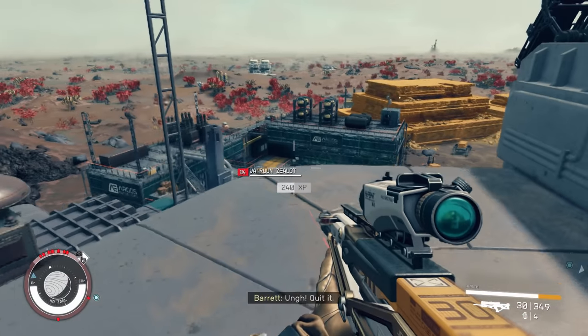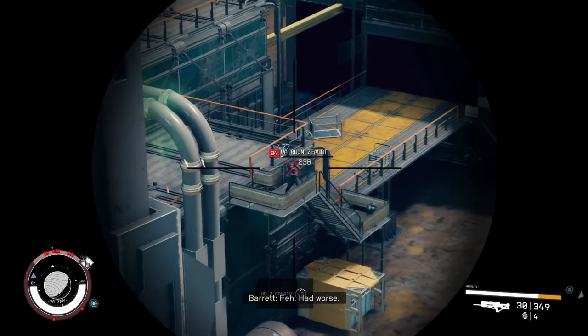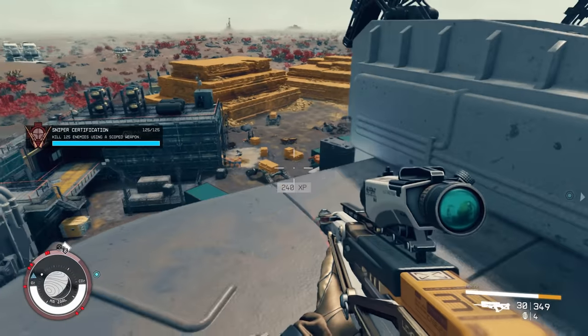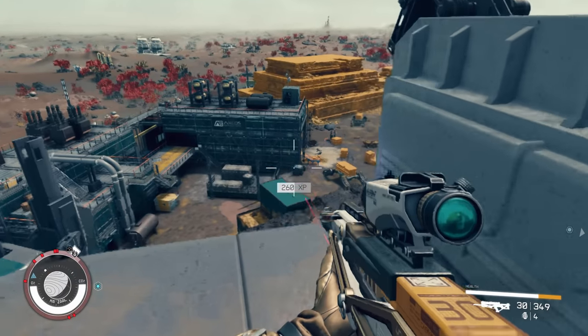The reason the Zealots are here is because of the proximity to their home system. The system we're in right now is right next to the Serpentist system, but it is telling how they've all congregated here at this site — the site of the first artifact discovery. And we will learn why they're here very shortly.